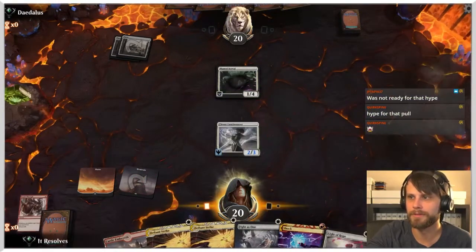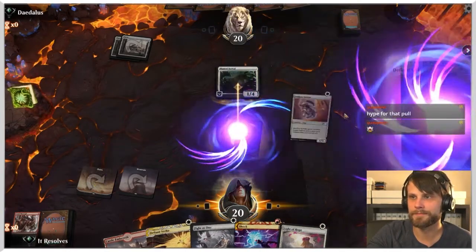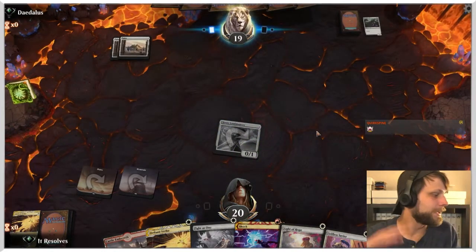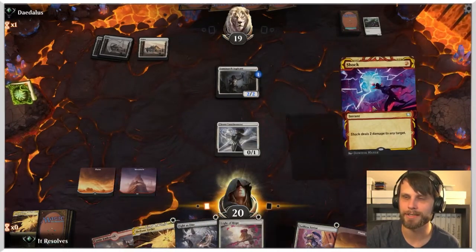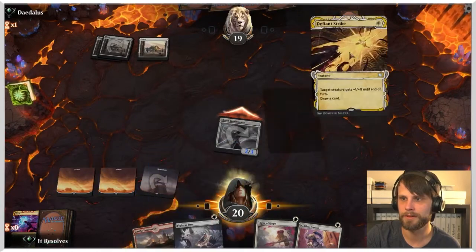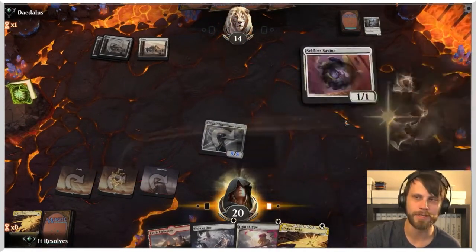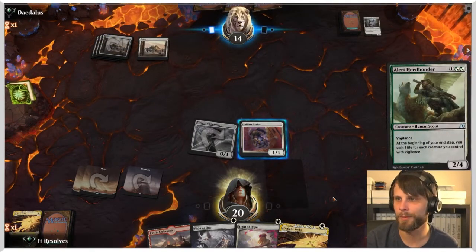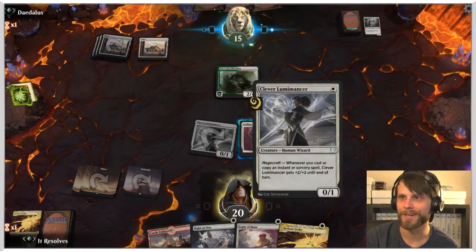At the moment I'm not guaranteeing it because I just don't know. I'm going to Crash Through and attack — they really blocked, that's great. We Defiant Strike on the attacker. This is such a weird deck — it just seems so silly. I'm just going to selfless savior here, let's not get too greedy. Let's make sure we've got built-in protection for the Lumamancer. If they do have Banishing Light that's a problem, but we've got Castle Embereth.